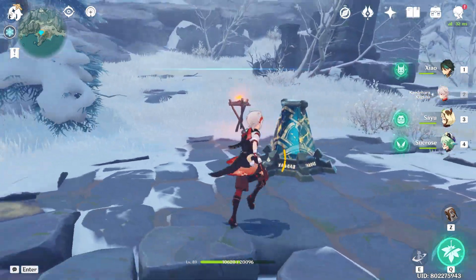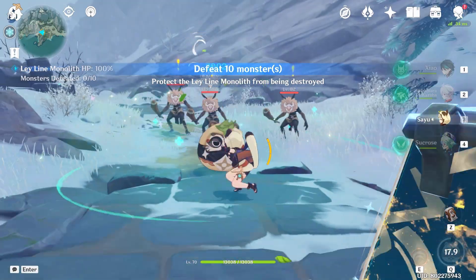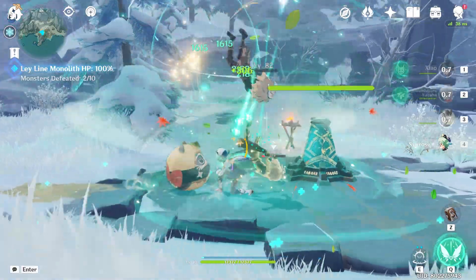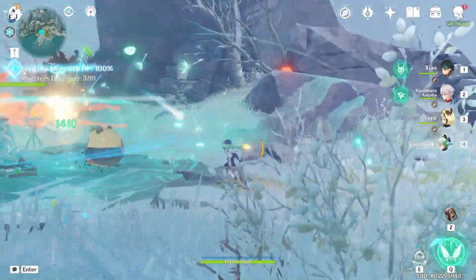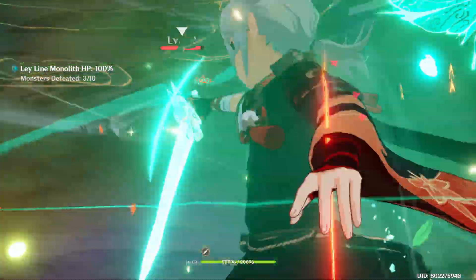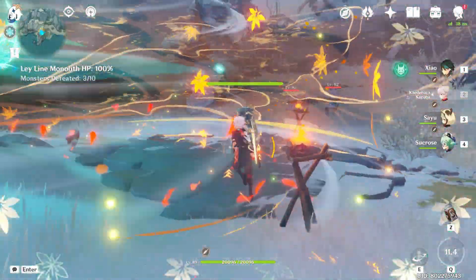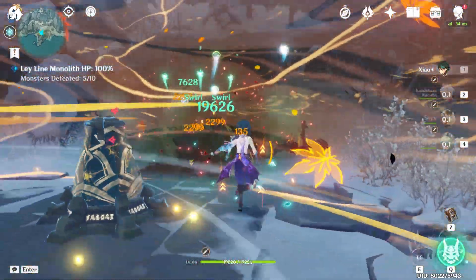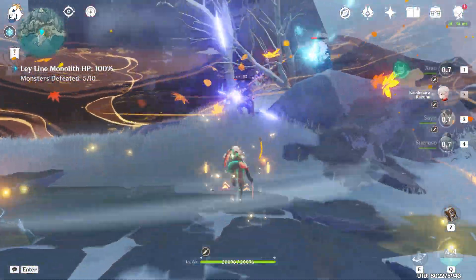Now that that's out of the way, let's try to build the teams. If your team is for overworld only, you don't need to sweat it — you're free to mix and match any characters out there. But if you're preparing for a certain domain or the Abyss, you ideally want each character to have a role to play. I'm mainly focusing on teams for the Abyss here, so it's going to be focused on min-maxing your overall team damage.